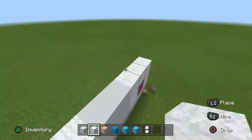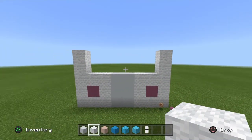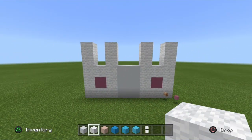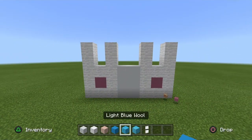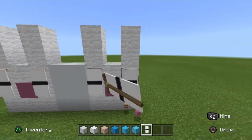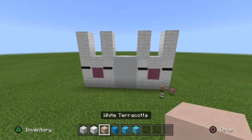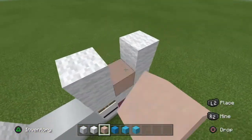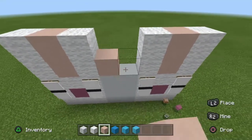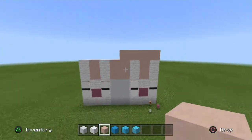Go up two white wool on both ends, like so. And go up two white wool on the ends on the white wool, like so. Get your new banner and place it on both sides with the magenta terracotta, like so. Once done, you can drop that. Get your white terracotta and fill in these two slots right there. Do a square of white terracotta in the middle, and on the top right block do a full row of cross, like so.